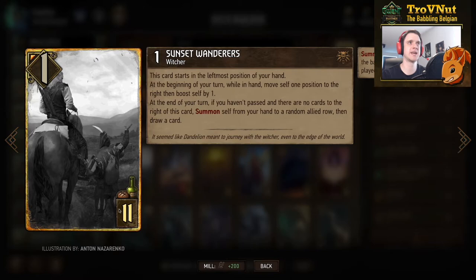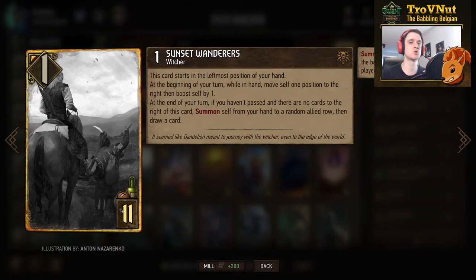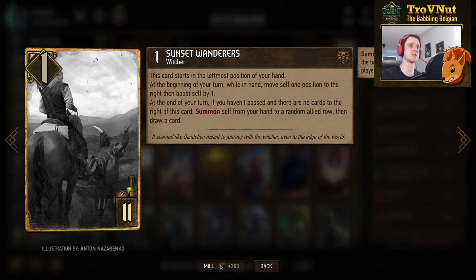At the end of your turn, if you haven't passed and there are no cards to the right of this card — meaning it's at the rightmost position in your hand — it will summon itself from your hand to a random row and you draw an extra card. So this is thinning, but it somewhat forces you to always play the leftmost card in your hand to keep it as long as possible. In theory it can reach up to around eight power before it jumps out.